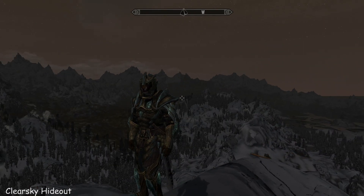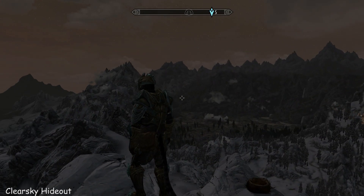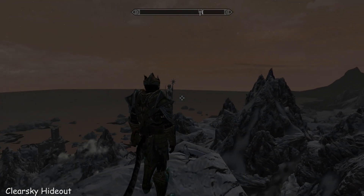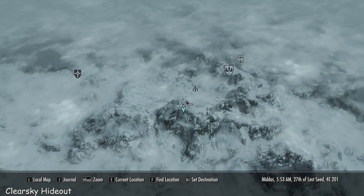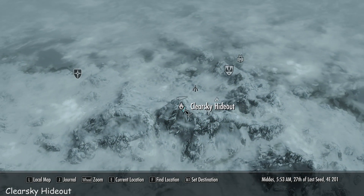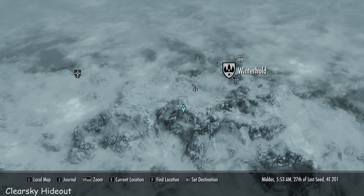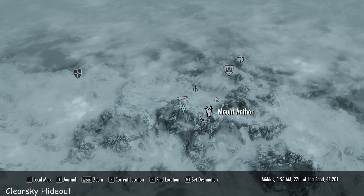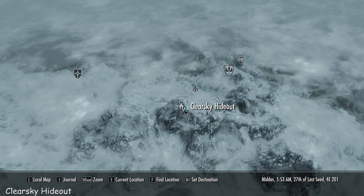Hi everybody, it's Feb. I'm at the top of the world, almost. Look at the views from up here. I'll show you where we are on the map. It's called Clear Sky Hideout, right at the top here. I travelled here from Winterhold via the Sightless Pit, Mount Anthor, and then up here.